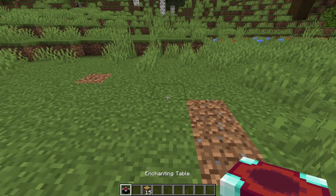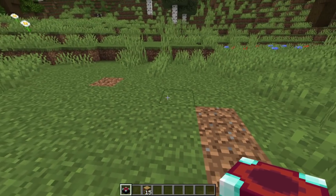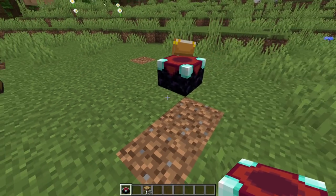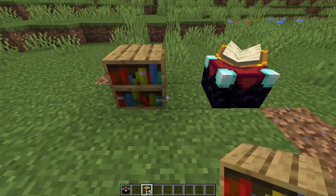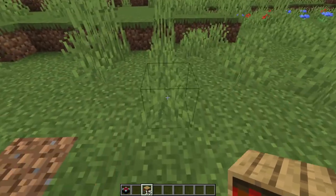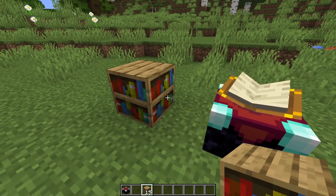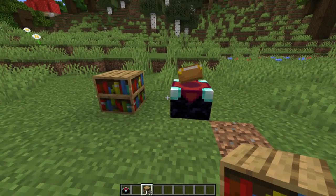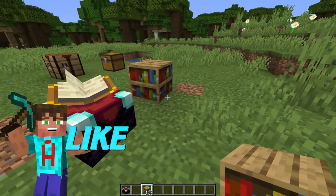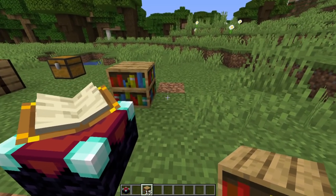We now have our enchanting table. Pop it down where you want to do your enchanting — probably not in an open field like this, but in a nice house or cave base. You need to surround it with at least 15 bookshelves. What's really important is that there is an airspace between the enchanting table and the bookshelf. You can walk through it — don't put carpet there, don't put a fence there, you need that space. You'll see little glyphs coming across from the bookshelf into the enchanting table. You need 15 bookshelves to give the enchanting table maximum power for the biggest enchantments.